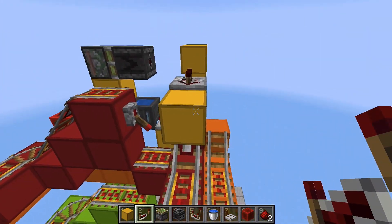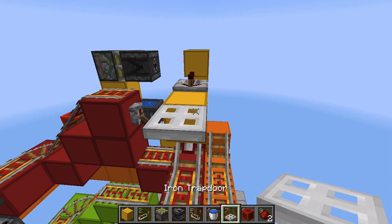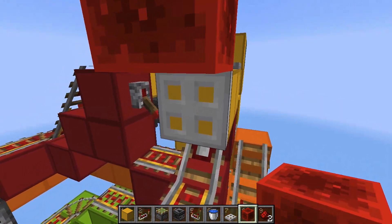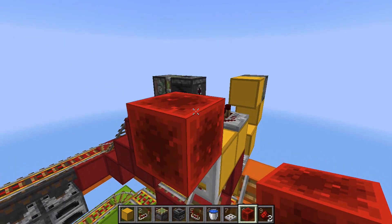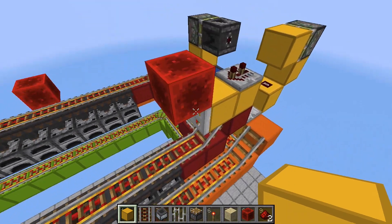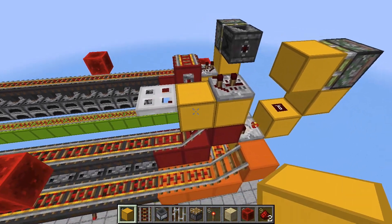Over here in front of this block place a trap door, and when you open this trap door make sure that it's covering the face of this block — you can just test it out with a redstone block.